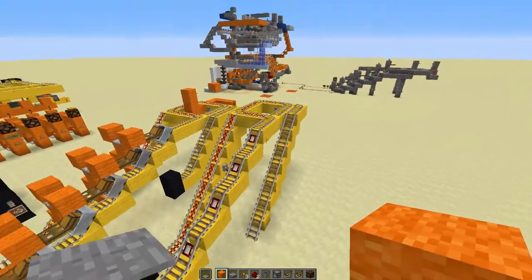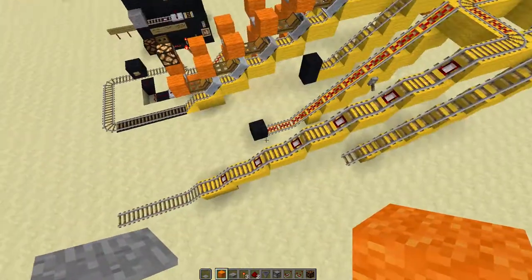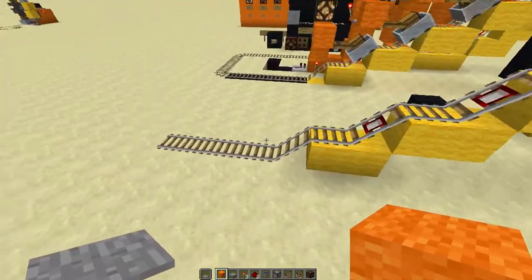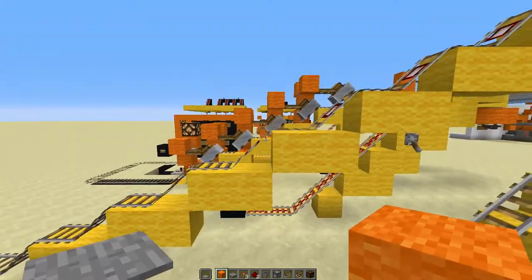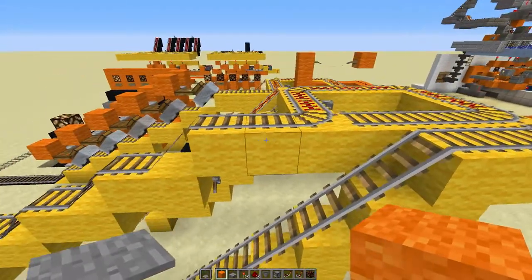So you want to build a track system just like this. Go ahead and pause it here so you can see what you need to do. It's pretty easy — just find your ground wherever you want your ground level to be, place two blocks, and then you just want to make levels just like this. You want six levels with a seventh final level.